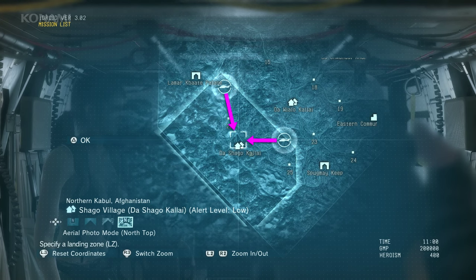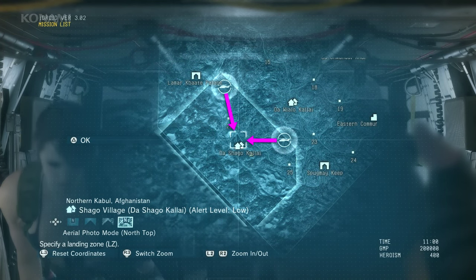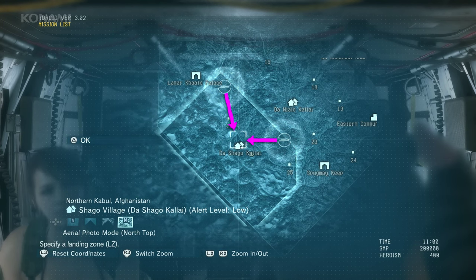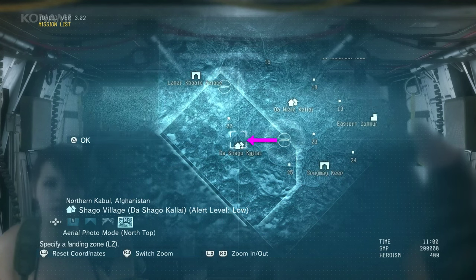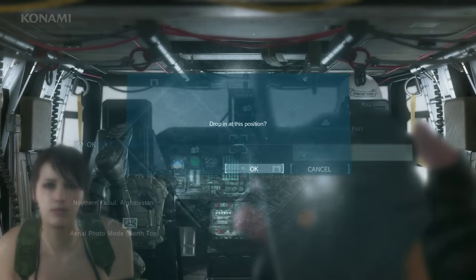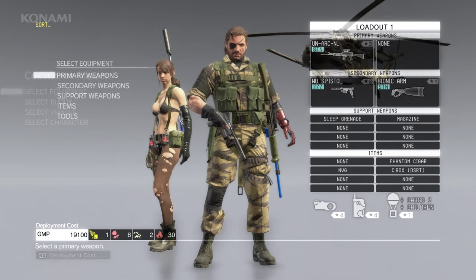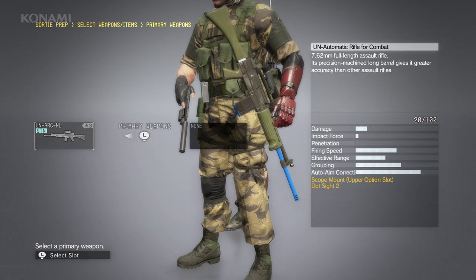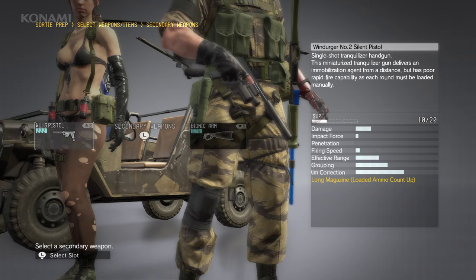Approaching from the north was farther but had fewer enemies. Coming in from the east is closer and more direct, but it's more patrolled and has more obstacles which will make things a little bit more difficult. Since this will be more difficult than before, we'll enlist Quiet's help and infiltrate as a two-man fireteam. This time we want to go non-lethal, so as our primary weapon we'll choose a non-lethal assault rifle.